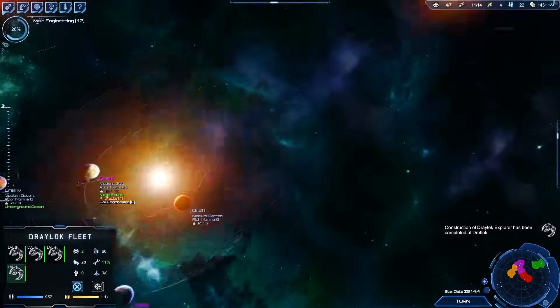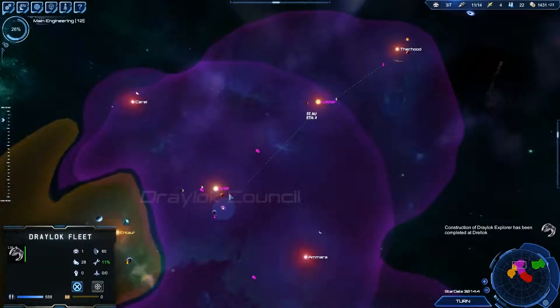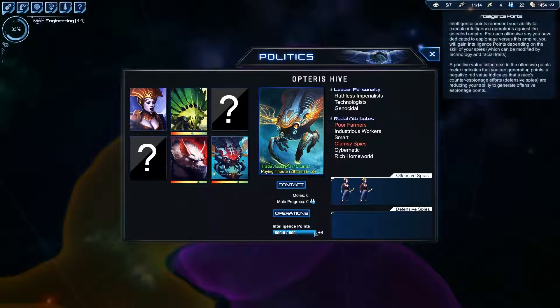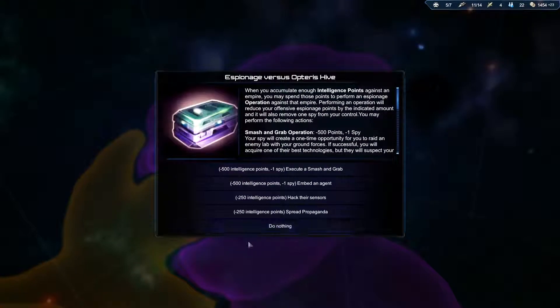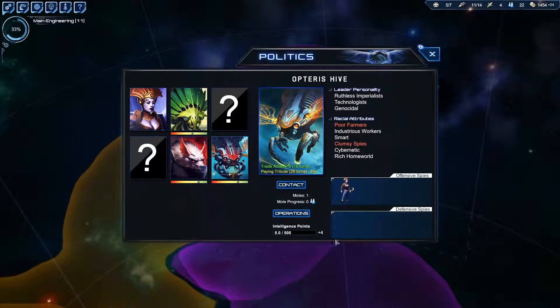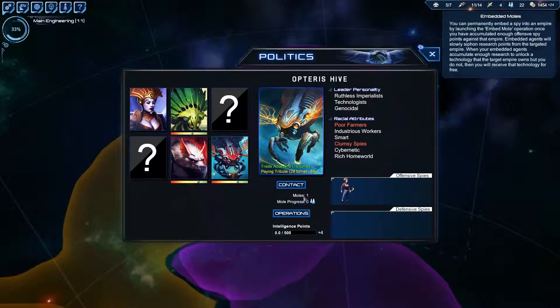Where's our explorer? You are going to come over here and meet up with this other explorer, and then you guys are going to have a dandy time. Now the other thing I wasn't sure of — it doesn't look like we gain extra, so you kind of have to watch your intelligence there. Smash and grab — no. We do want to embed an agent. Embed mole — yes. There we go, we've got a mole. Achievement unlocked — mole, mole, mole. So our first mole is there, and he is going to get us research. Let's find out how much he gets us.